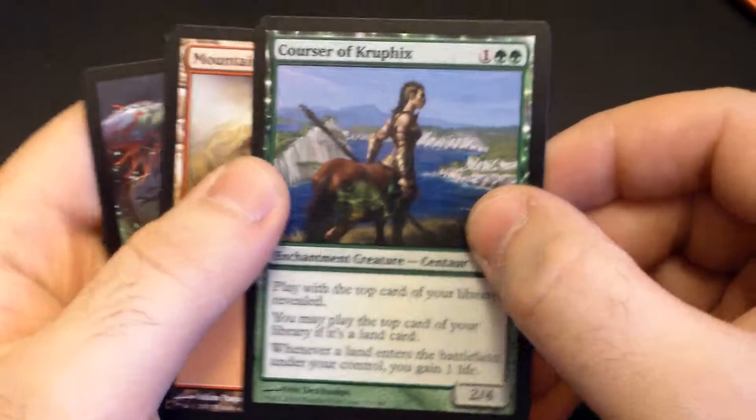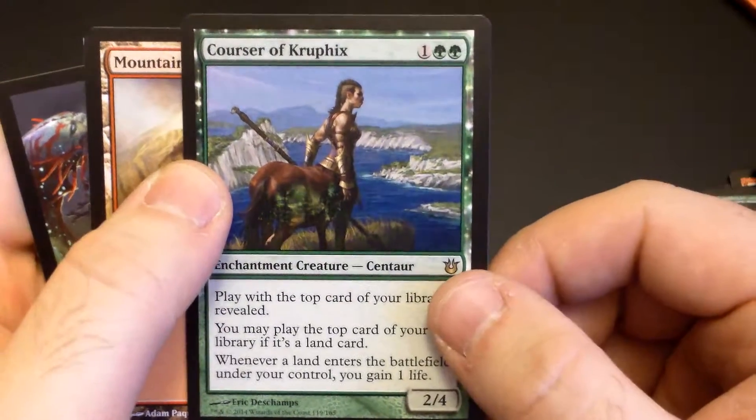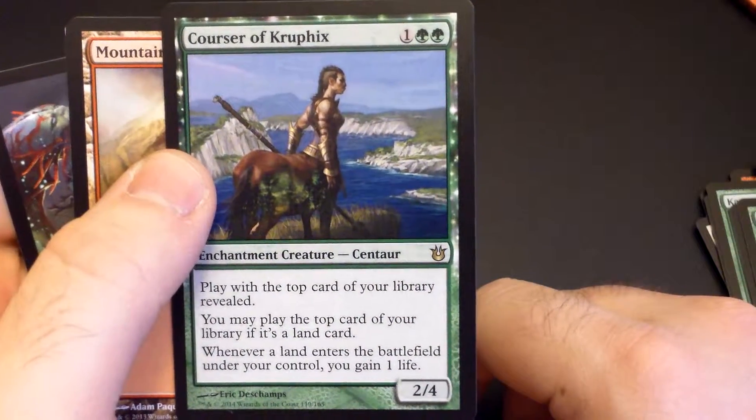Mono Green. Mono Green Devotion — well, anything really. Courser of Kruphix, I think this is going to be heavily played in Teamer.